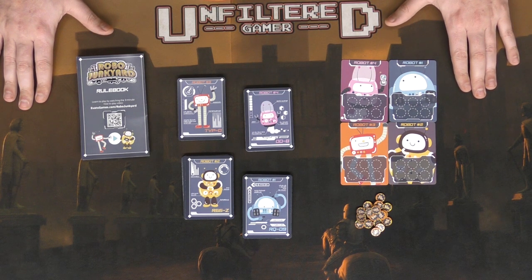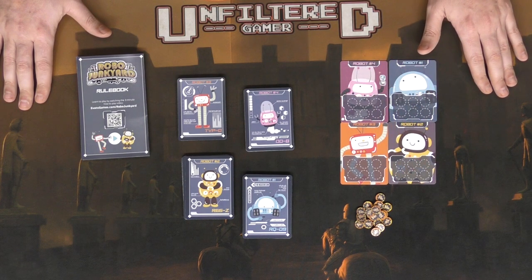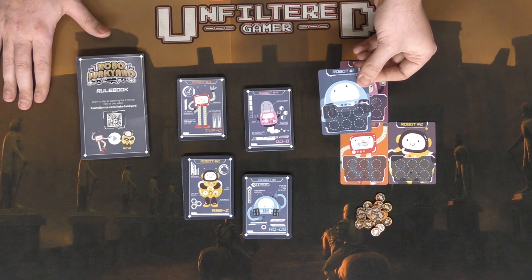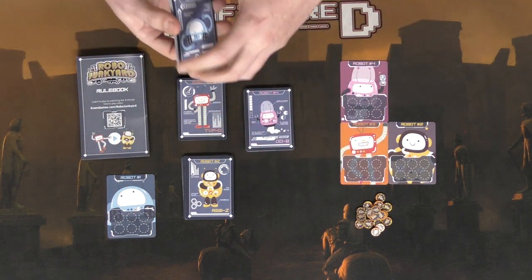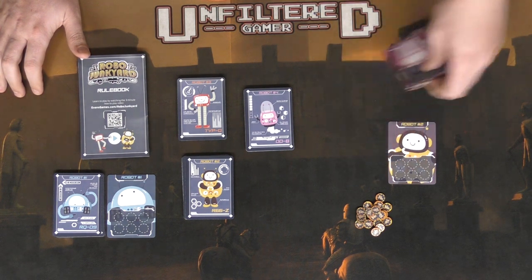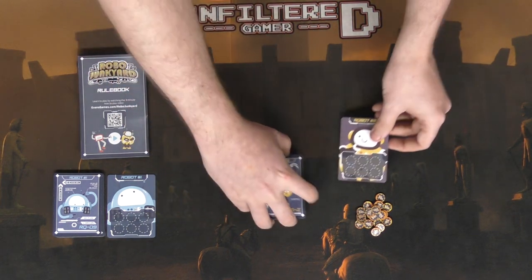To begin setup for Robo Junkyard, simply choose one of the four robots — they have different colors: orange, yellow, blue, and pink. Once you've chosen one, take their robot card and place it to the side, as well as taking that robot deck into your hand. If you're just playing two players, simply remove the other two robots not in play, and use the two remaining ones.